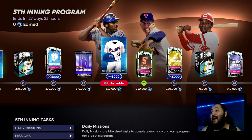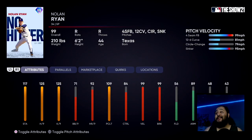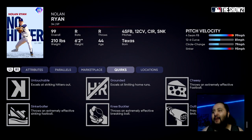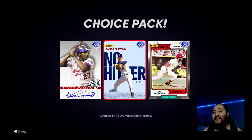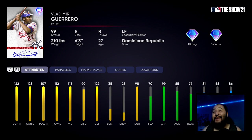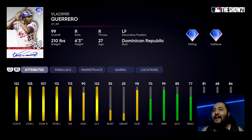Before I end today's video, let me go over the bosses. Let me know in the comments who you guys are going with — Vladdy, Nolan Ryan, or Joe Morgan. Nolan Ryan looks pretty nice — he has that sinker, he has outlier, 125 hits per nine, 125 strikeouts per nine. Vladdy is looking really nice too, pretty much maxed out contact against both sides with solid power, though he's a right fielder and I need a left fielder. Joe Morgan is pretty solid too — his contact against lefties is a little low. I think I'm going to end up going Vladdy.